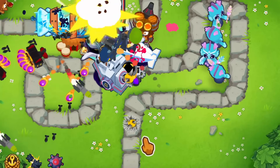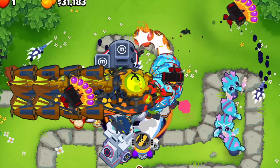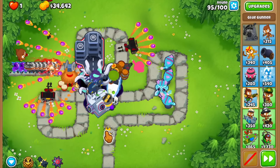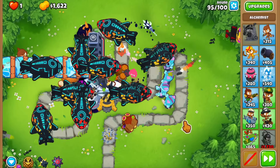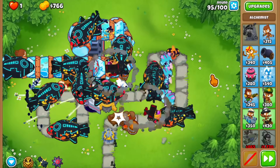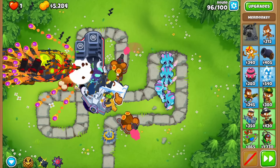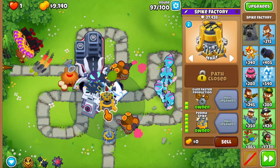One thing we're definitely getting is the extra pierce on the Perma-Spike. Round 93 — the Carrier Flagship's small rockets can deal with DDTs with camo detection, and the grapes can deal with them too. The slow doesn't seem to work on ZOMGs — only BFBs and MOABs, which is kind of expected. Round 95, let's get the Perma-Spike now with the Berserker Brew and Perishing Potions. The Carrier Flagship is doing decent damage, and the Perma-Spike with extra pierce from the Lord of the Abyss is tanking it out.